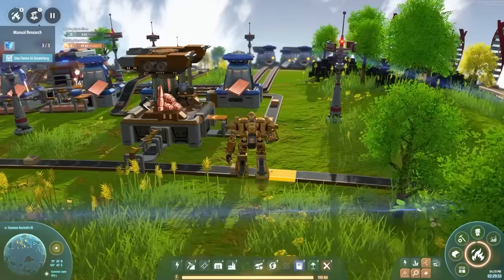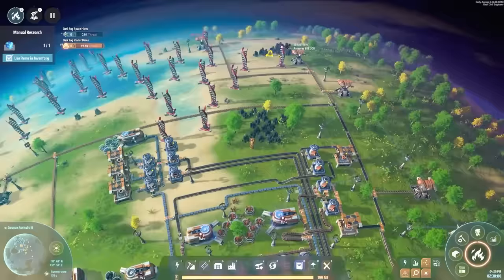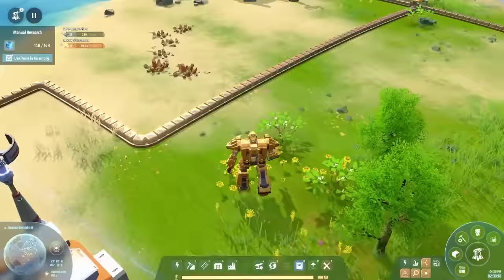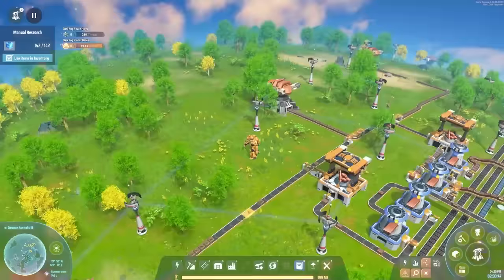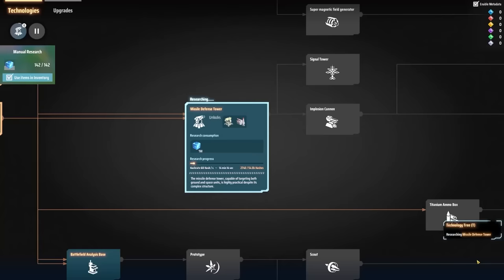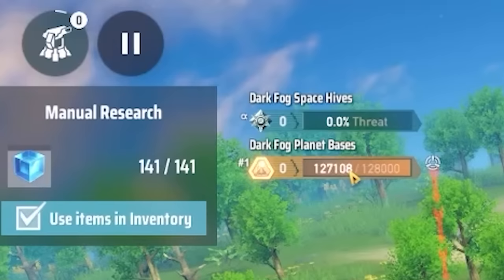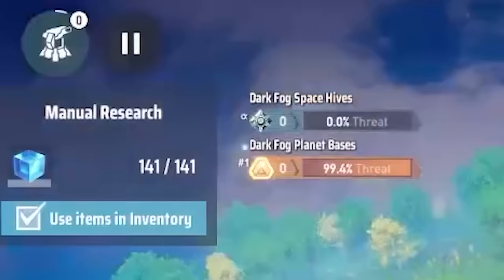Two hours later. You can see I've been very busy. We had to expand the power network — we're using quite a bit of power to run all these turrets. I've literally surrounded my base in turrets, with ammo conveyors going to all of them — they're all completely filled with ammo. The missiles are still being researched, but look — 99.3% threat. We're about to be attacked. I'm hoping my base will survive.